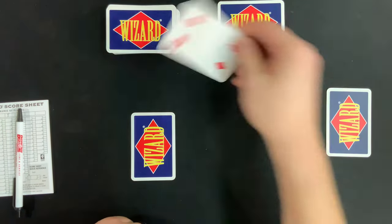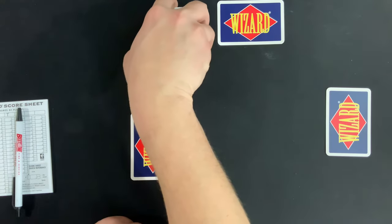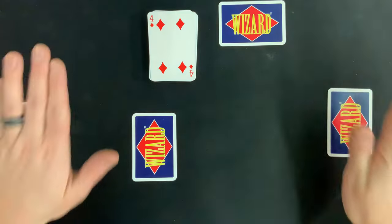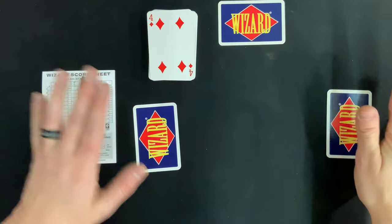Once everyone has their cards, the last thing the dealer does is flip over the top card of the remaining deck. That card becomes the trump — also known as the wild card — for that particular round.